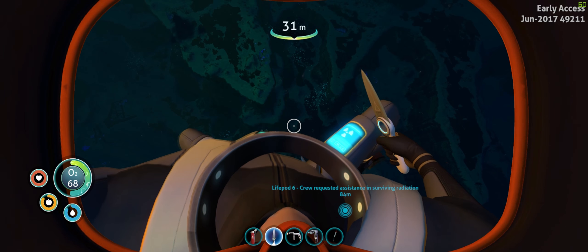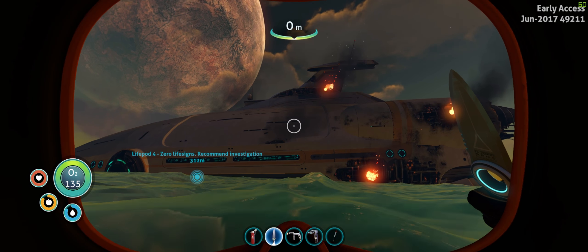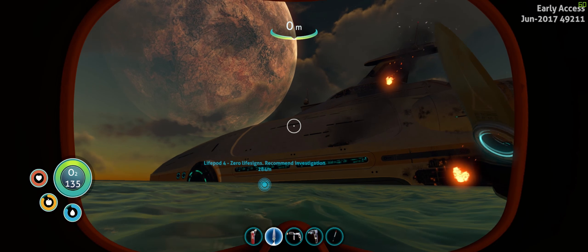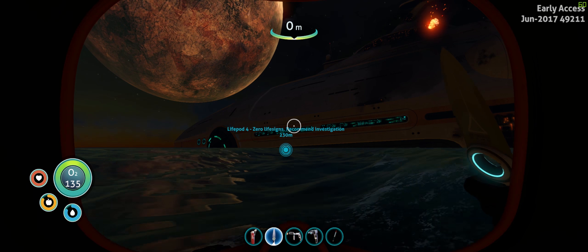There's some interesting looking stuff out here. Database. Ultraglide fence - no way. PDA. Lead. They were trying to make... flares, first aid kit. Jackpot! Fuck, stay back! That was a jackpot. Looks like I'm about to make some pretty dope fins.